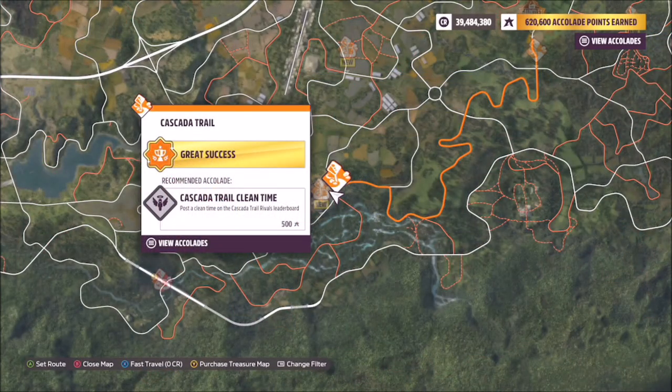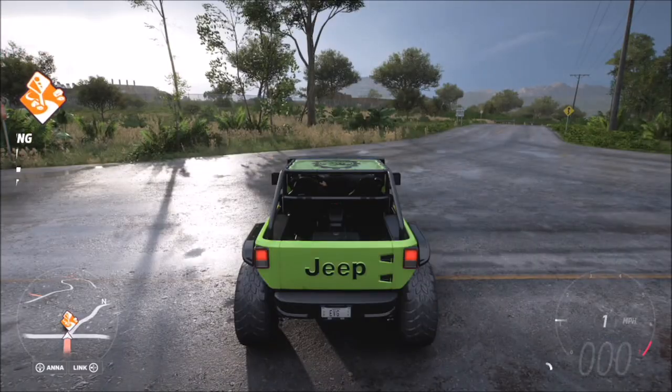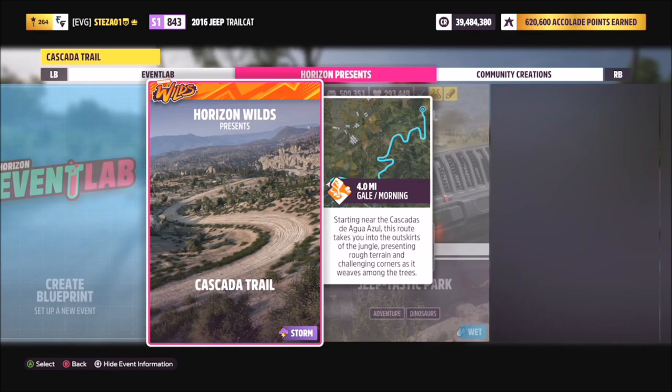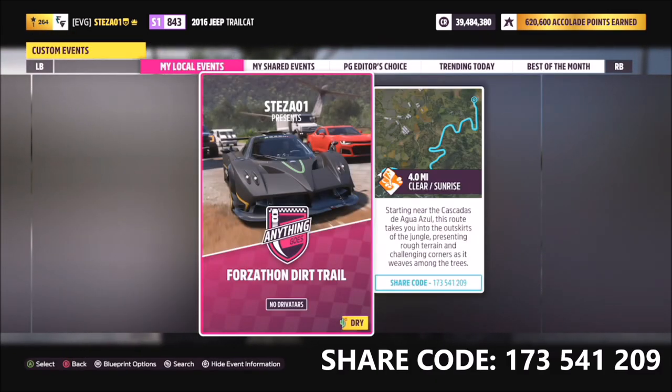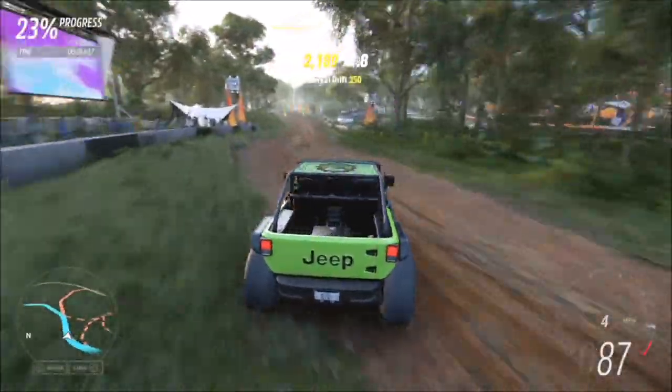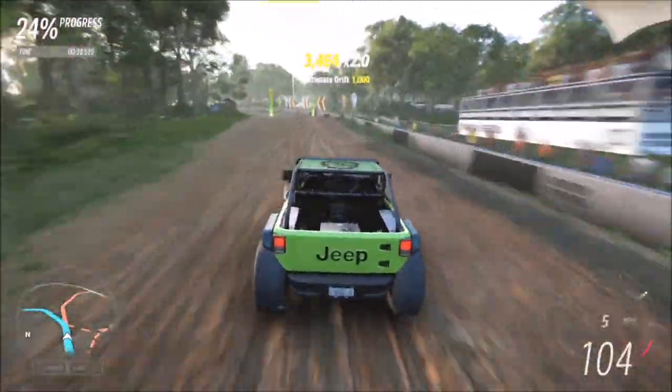I headed over to the Cascada Trail, which if you've followed my videos before, you'll know I have a custom blueprint race created for you. It's not custom in terms of a shorter track — that doesn't seem to work in Horizon 5 — but it has the AI driver tires turned off so you can blitz through it very easily. The share code for this race is on your screen at the bottom now.